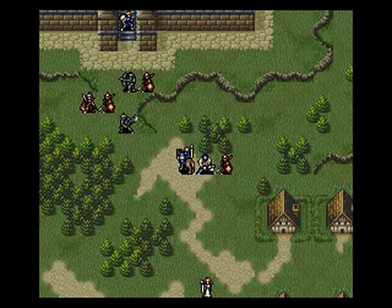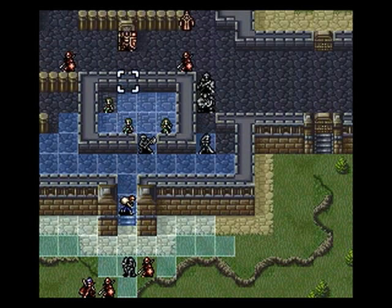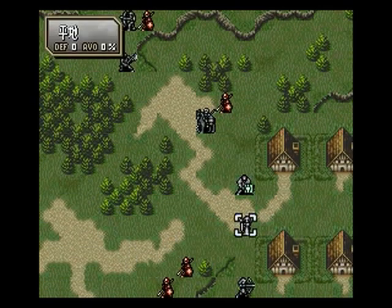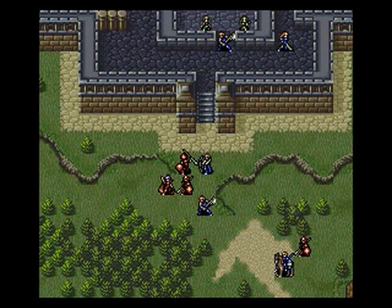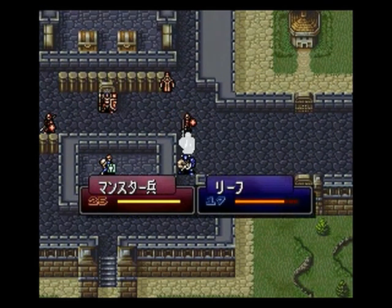Safi — or as I like to call her, Staffi — is also going to be very useful. Not just for getting captured, but also because she's the first person who can use the warp staff that we are unlocking in this very chapter. That is going to save a bunch of turns on its own. She's also the only person who can use the hammering or repair staff to get that warp staff back to full uses, and that's going to save even more turns. So expect to see a lot of Safi in this playthrough.